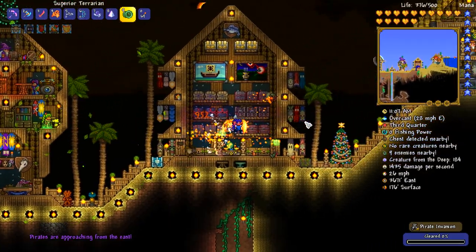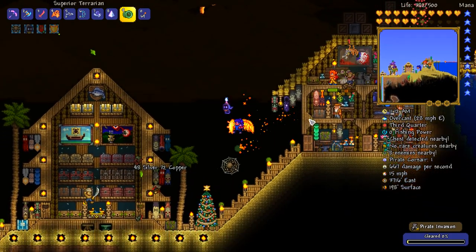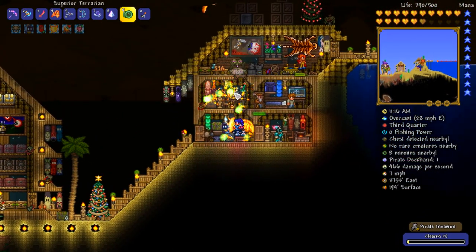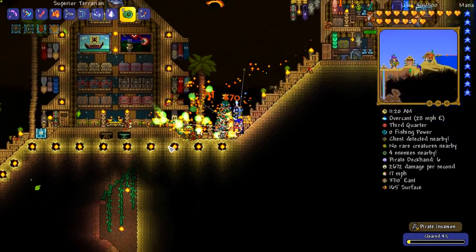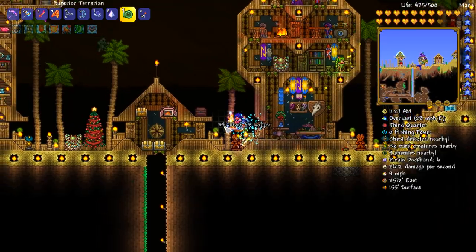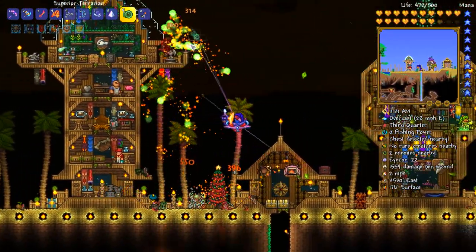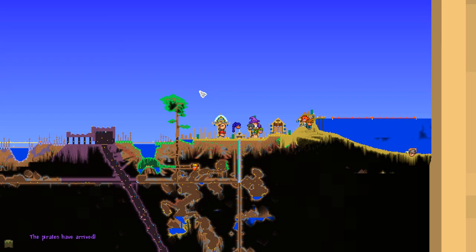Oh hang on — sounds like they're coming in already! So does this, like, replace the solar eclipse? Is that what happens? To tell you the truth, guys, I don't actually know. No, there's both kinds of dudes coming in, apparently. The pirate invasion goes away and then it'll come back again because this is a town area. Usually when there's an invasion, it typically tends to be around where towns and NPCs are.